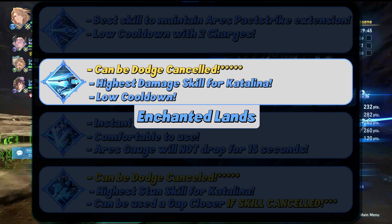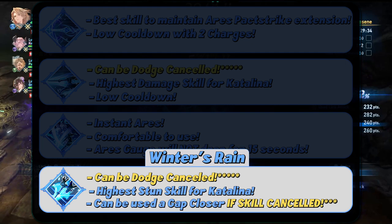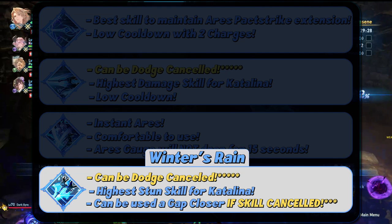Enchanted Lands and Winter's Rain can both be used for the dodge cancelling technique. Between the two of them, Enchanted Lands has the highest damage and a low cooldown while also being a lunge, whereas Winter's Rain has the highest stun but can also be used as a gap closer only if you perform the skill cancel.